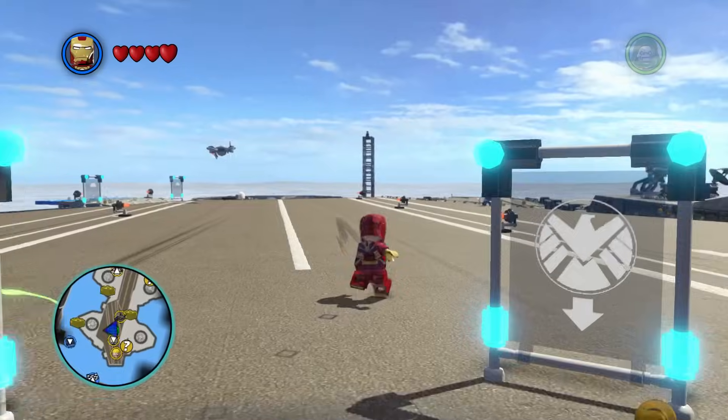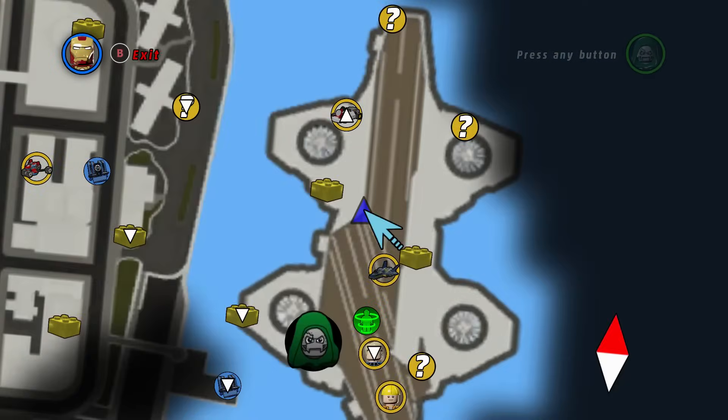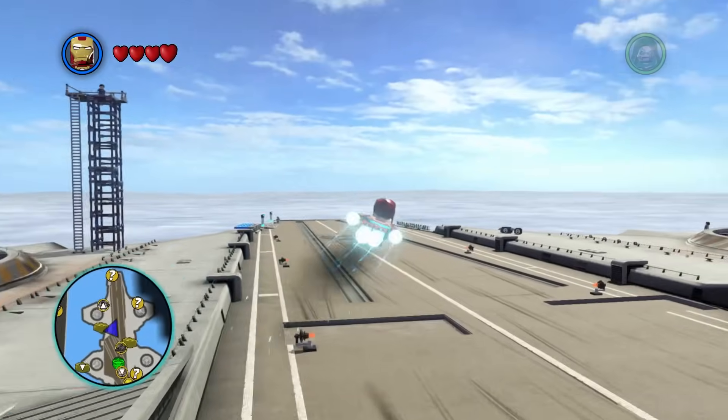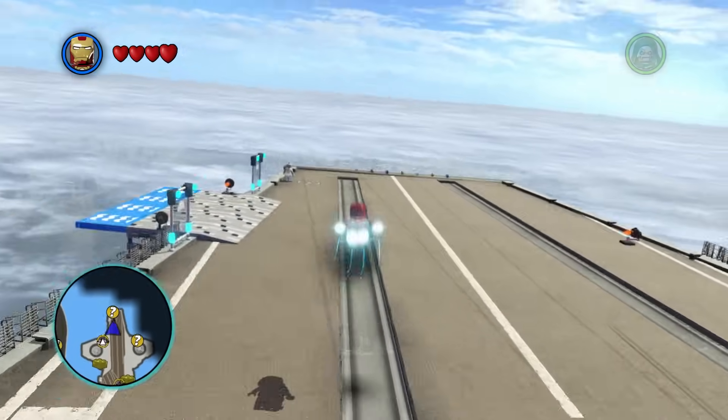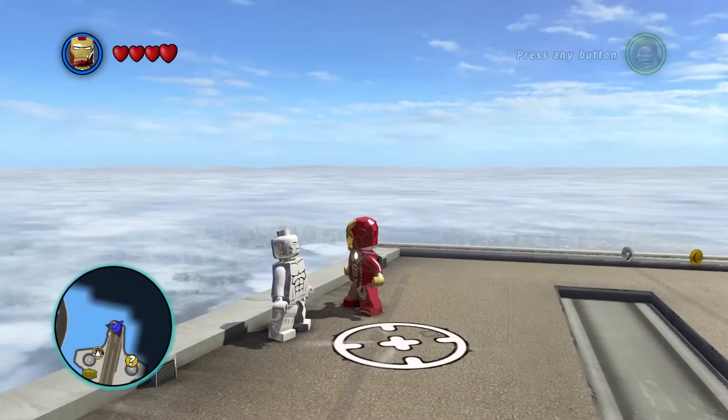The first time I showed you all in the video, I had already beat him in the race. So what you want to do is go to the helicarrier and go to the end here. As you beat the game, he's going to be standing right here, and there's a little circle behind him — you want to talk to him.